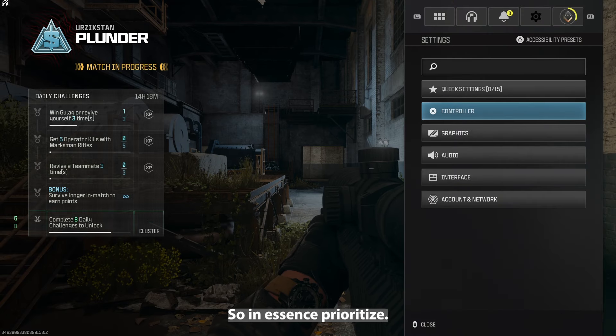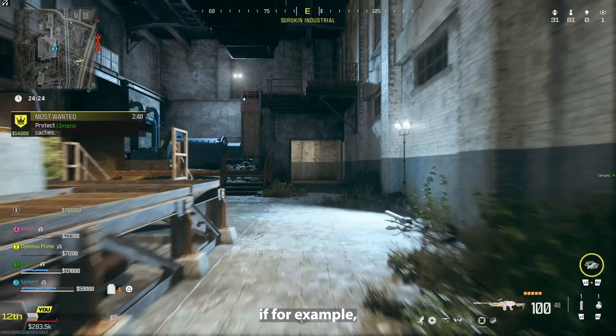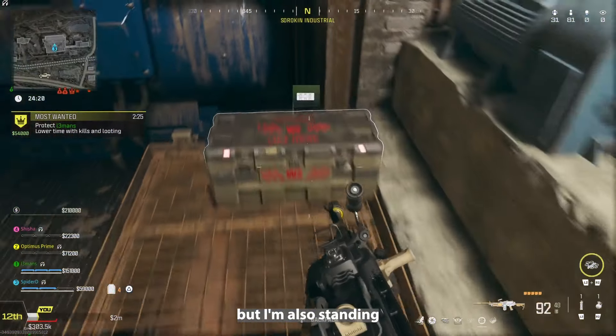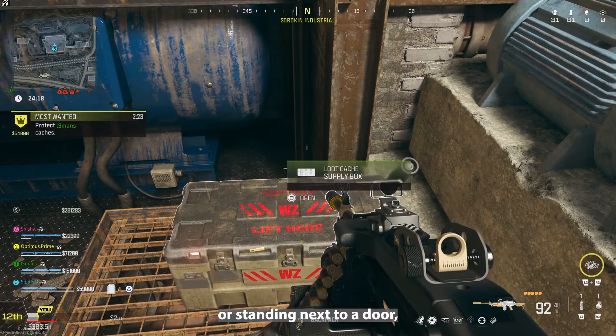So in essence, prioritise reload means that if, for example, I've shot some bullets and I can reload my gun, but I'm also standing next to a supply crate or standing next to a door.